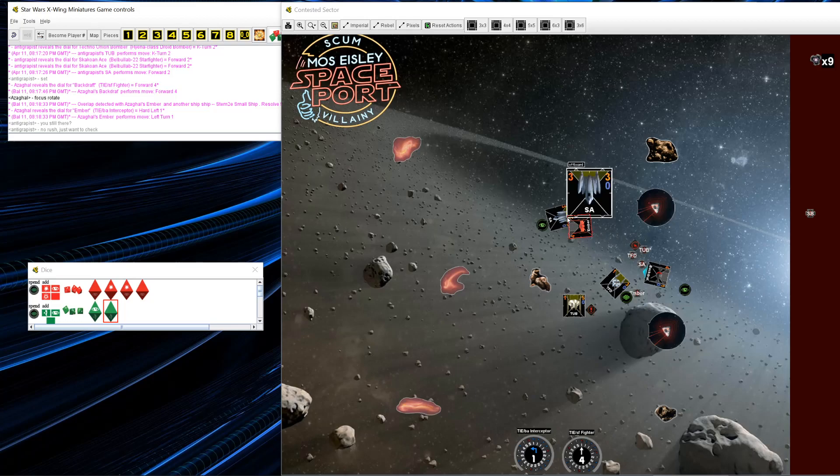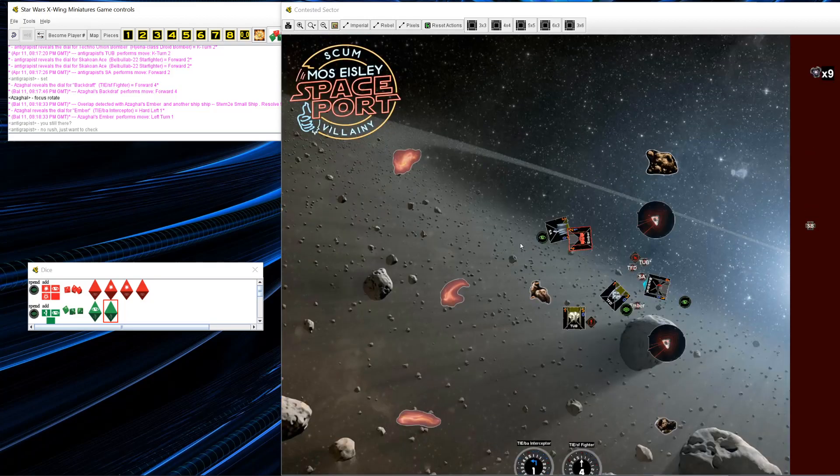Ember makes what's like the last mistake of the game — running squarely into Separatist Ace. Separatist Ace only did a two-forward just to set up that block since Ember was pretty obviously going to do a one-turn and barrel-roll Daredevil if Ace was out of the way. Backdraft shoots Separatist Ace and misses; I spend my focus token due to Hotshot Gunner. Separatist Ace shoots back at Backdraft and misses. Trade Federation Drone finishes off Backdraft. And with the last shot of the game, Watt shoots a missile at Ember — I roll three hits, he rolls blanks, and I take two ships off the board in the same round.